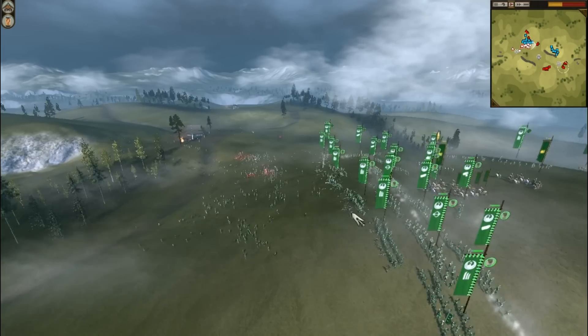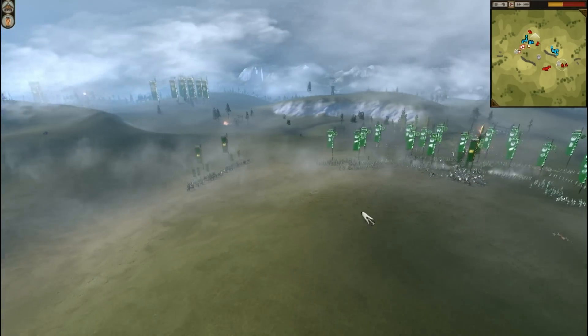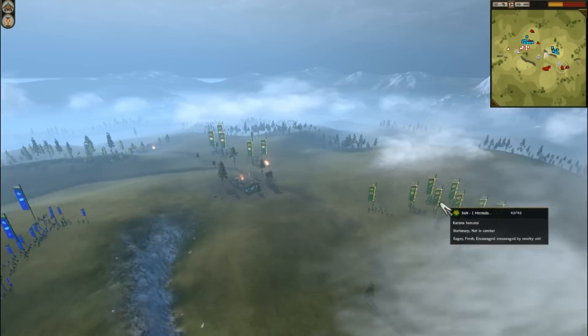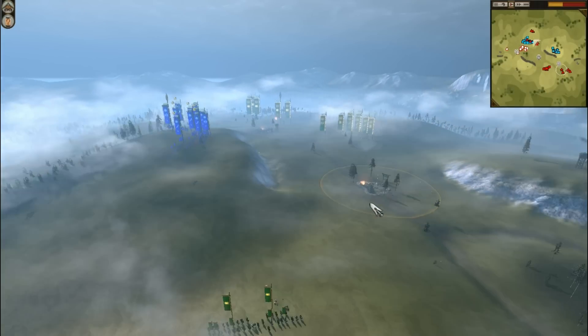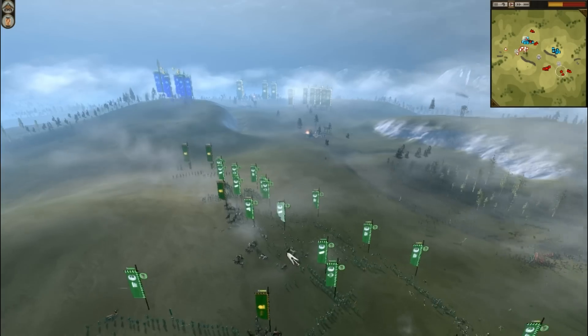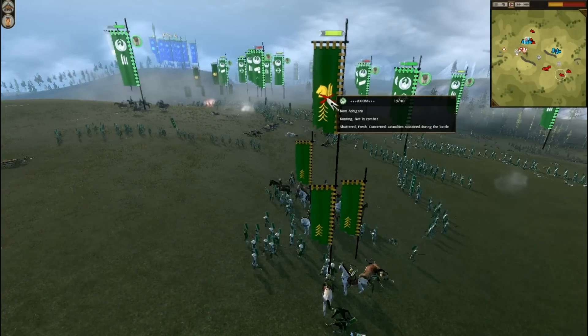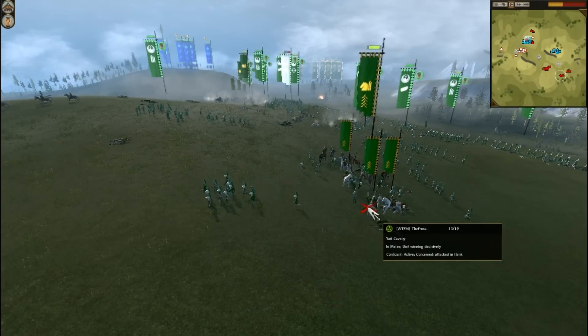And you can see here — complete and utter routage of the Prussian Prince's forces. This is what a high firepower army can do. You can see now that Ban is pretty much left to play against two players alone. But the Prussian Prince didn't want to go out of the game without at least trying to do some damage.